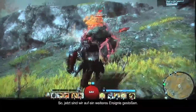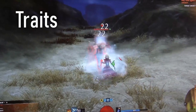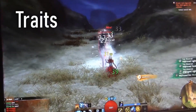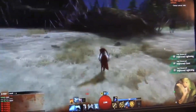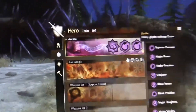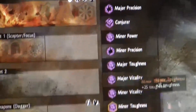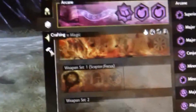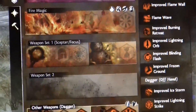Similar to the old class trainers, we have the old trait system. The trait system went through multiple iterations. The alpha system is some of the earliest images we got, where you had two of your profession trait lines and then specific trait lines for your weapons. So for an elementalist, you had a trait line for your scepter and focus, or your staff, or your daggers — very specific to your certain weapons in addition to profession-specific traits.